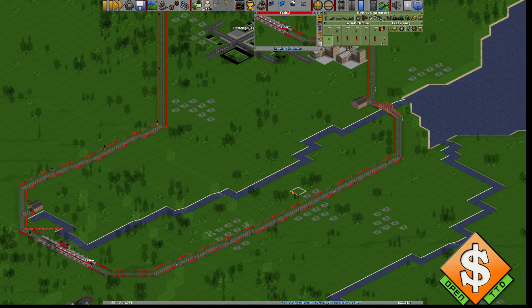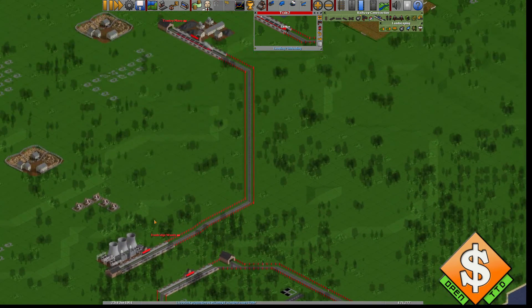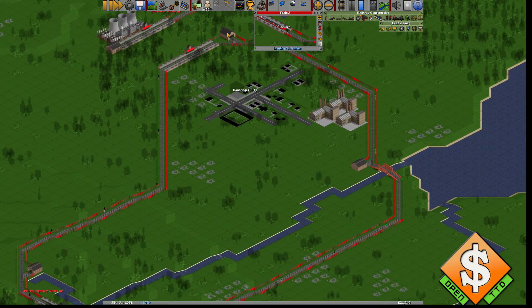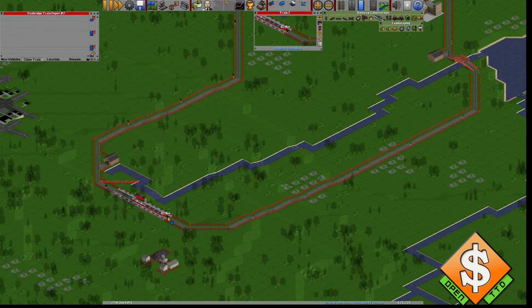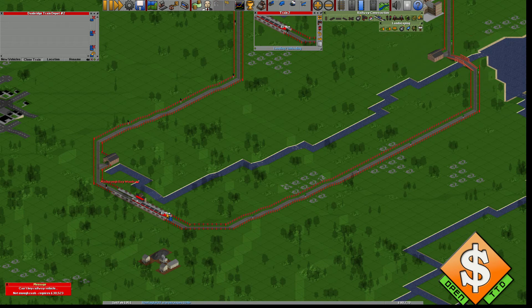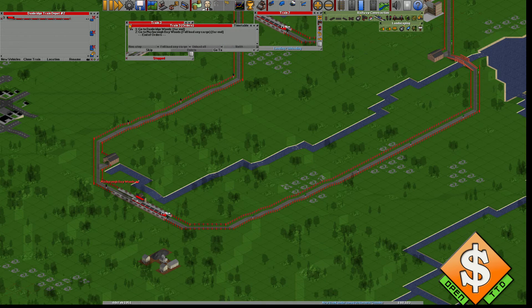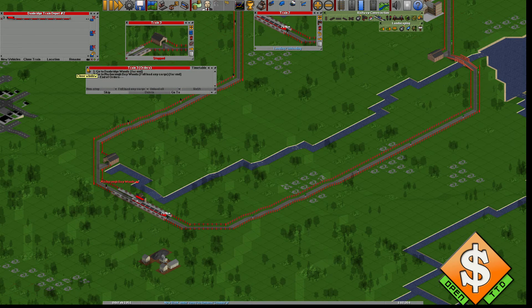The good thing about this build is we can have one train. If I put more than one on they'll collide and crash. What I can do is clone a train — press clone train, then press this one. I just need a little more cash. Clone and press here — and I've got a train with exactly the same route and everything, it's a clone.